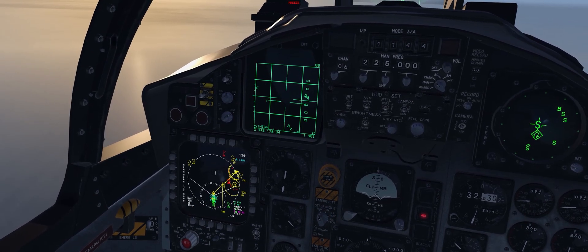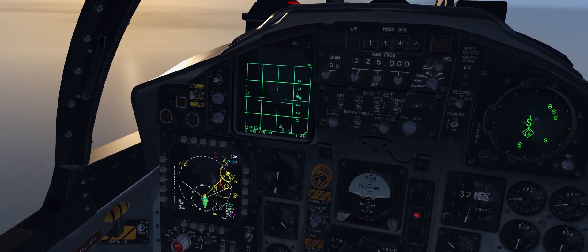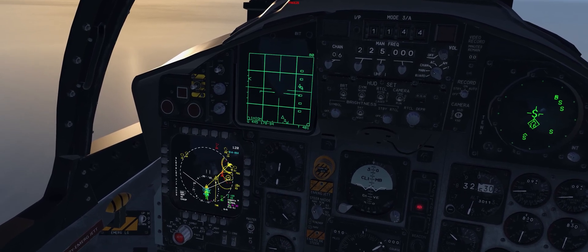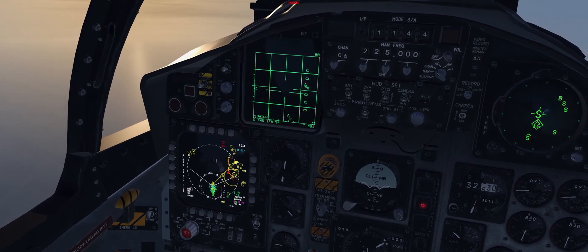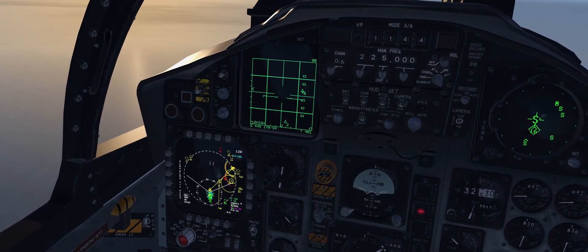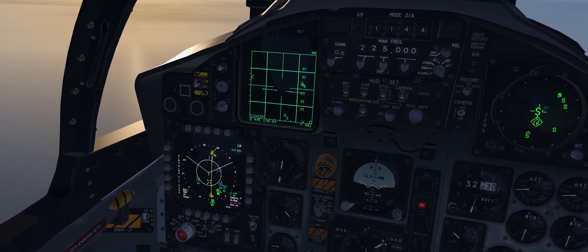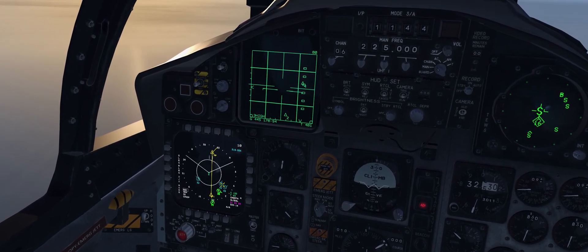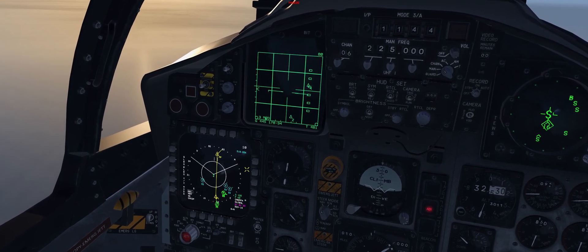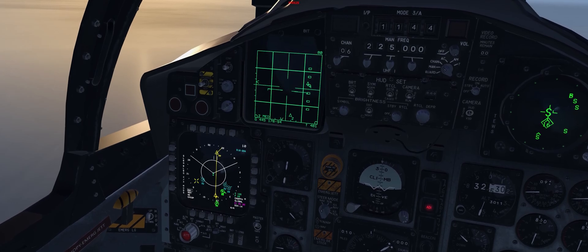Castle aft toggles formation mode, which is probably the second most important quality of life update. You can see in cyan the formation members — the three other wingmen of my flight. Instead of manually range bumping down to see where they're at, castle aft will zoom in to centered mode to the minimum zoom level that shows all three wingmen. It also automatically adjusts to keep everybody in the frame as they move.